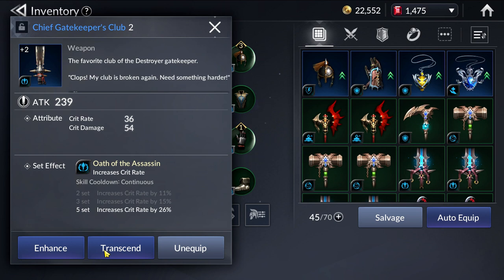From what I've heard, Transcendence you can do about 5 times for each piece of gear. To enhance your gear, you have to use Enhancement Stones. For this piece of Rare Gear, you need Rare Enhancement Stones to upgrade Rare Gear, Greater Enhancement Stones to upgrade Greater Gear, and so on.